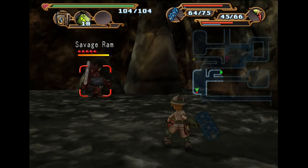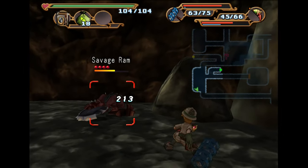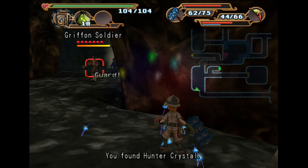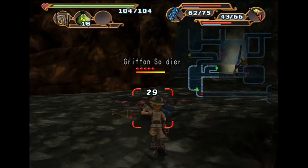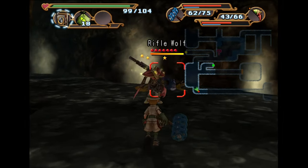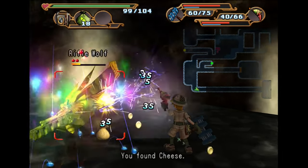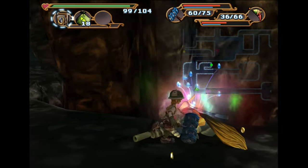Savage Ram — oh wow, that's a lot of damage. That's pretty good experience for my weapon too. That was literally no damage. I think that was like a failed attack or something — it was just low damage for some reason. That guy just ran right into a wall.